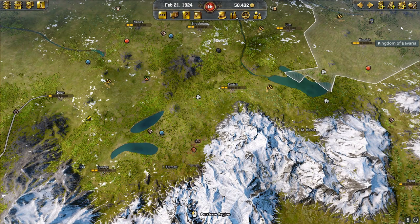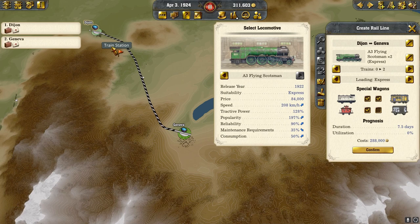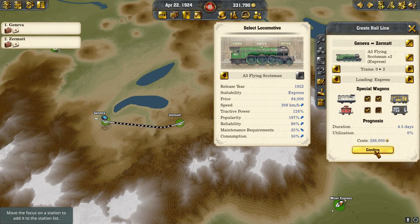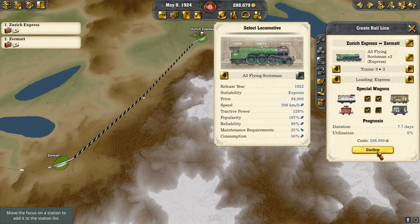We had to let a lot of time pass, but we eventually bought this area for almost 900,000. Then we have a line from Dijon to Geneva — we'll put two trains on that with our wagons. Then we'll build over to Zermatt. The line from Geneva to Zermatt is all ready to go — we'll put two trains on that with our wagons.